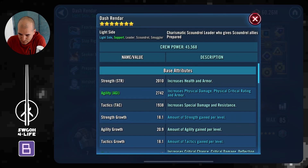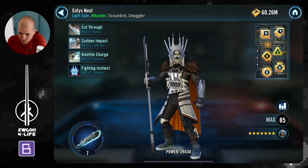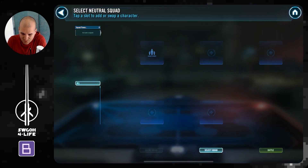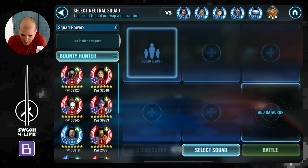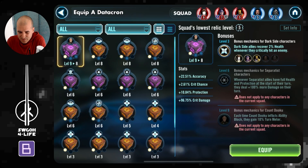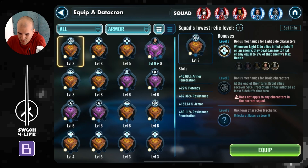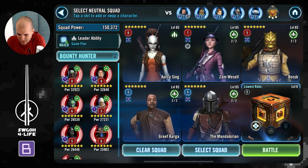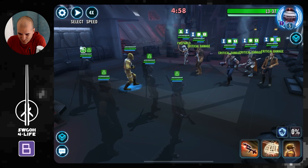Let me check the speed on Dash — not the fastest Dash out there. I would imagine Nest isn't very fast either. Maybe we can do Bounty Hunters here with Aurra lead. Where are my Bounty Hunters? We bring Bossk, obviously, for the speed boost. That should be okay as long as we don't get dodges. In terms of datacron, if they get a turn I'm cooked anyway, but some armor here would be nice just in case. It's been a while since I used Bounty Hunters for offense — it's been getting really difficult because of all those datacrons.